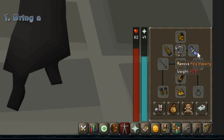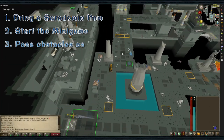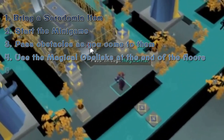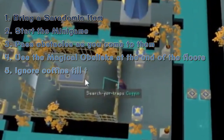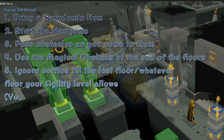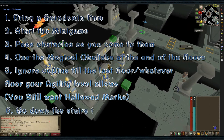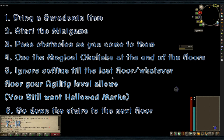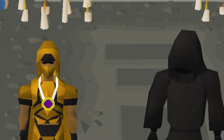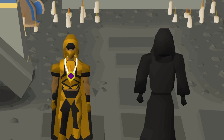To simplify: one, bring a Seradomin item; two, start the minigame; three, pass obstacles as you encounter them; four, use the magical obelisk at the end of floors; five, ignore coffins until the last floor, or whatever floor your agility allows, to collect Hallowed Marks; six, go down to the next floor; and seven, rinse and repeat. I'll be putting together a specific video covering each floor with tile markers at a later date — thanks for watching!